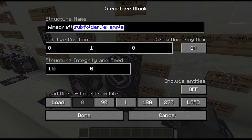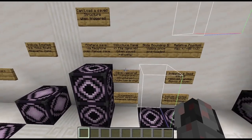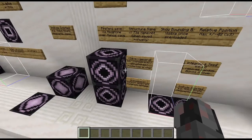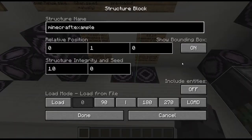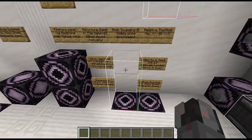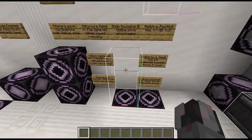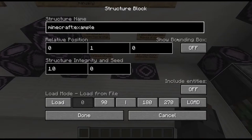Following the namespace, you have an optional subfolder and then your file name — you don't need to add the .nbt extension. There's also a button to toggle the bounding box on and off, which can be useful since having a lot of bounding boxes can cause lag, and it can also overlap with the bounding box of a save structure block causing minor graphical glitches, so you can turn it off.